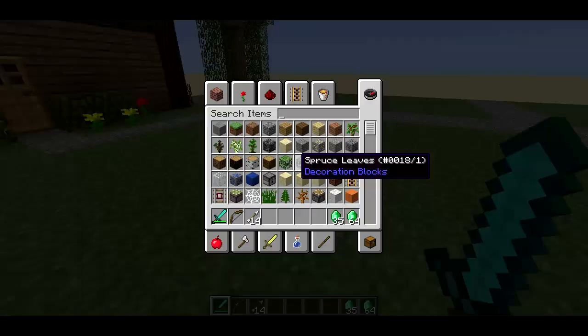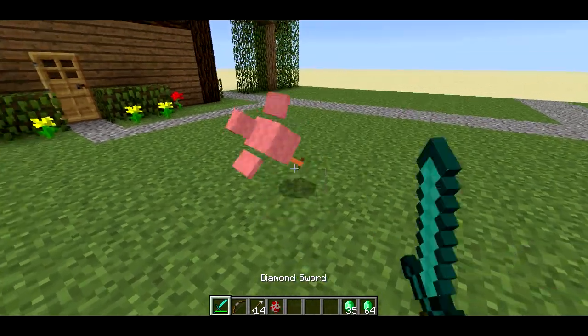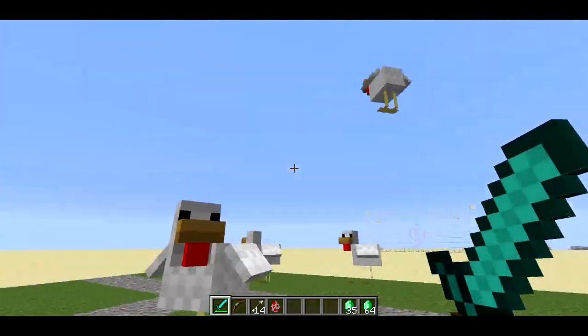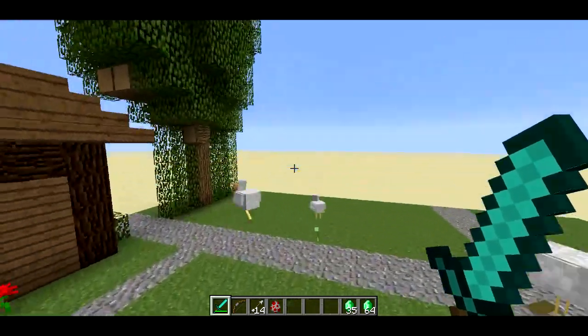If I just spawn another chicken — or actually it could be any mob — and get a kill here, I'm just going to go ahead and spawn a bunch of other ones. I love how they just kind of jump up in the air, it looks really funny. It's kind of neat.